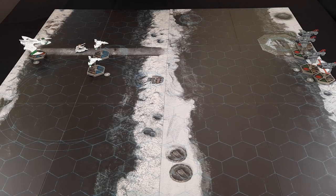The bridge is very cold, really. The Eldar force is made entirely of four Wraithfighters. The Imperial force is made entirely of Thunderbolts. Let's get into it.